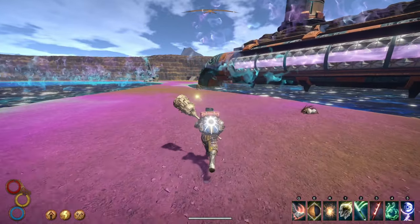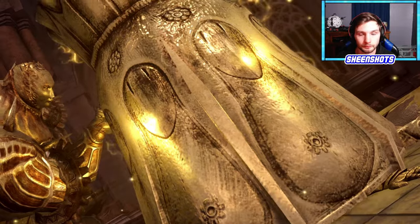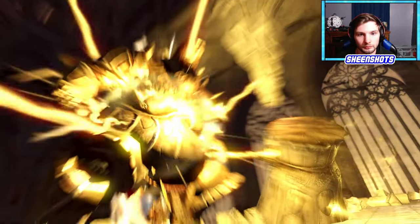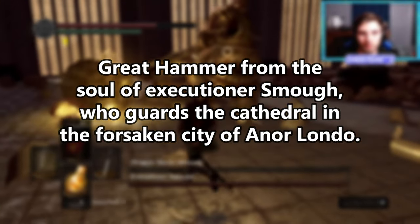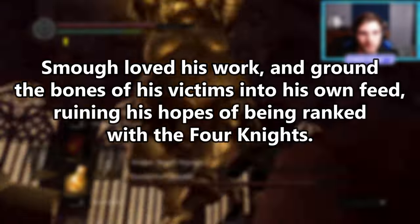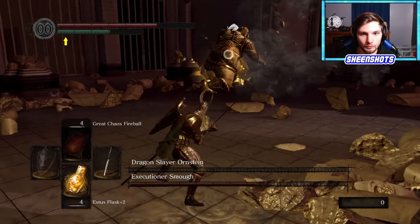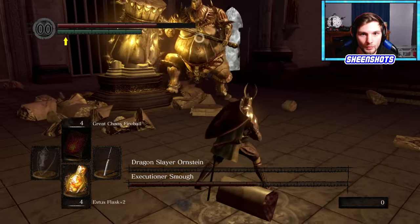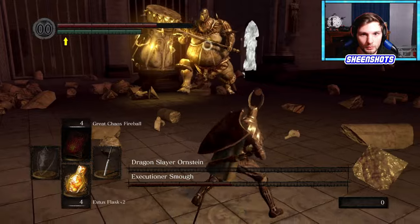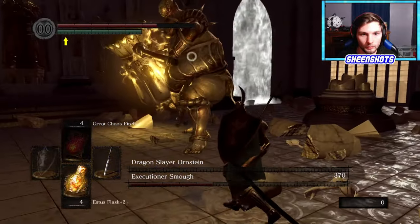Once again, go back to Dark Souls 1 and defeat Smough. This was one boss in a two-boss arena that slapped you around pretty good. He guarded this massive golden castle area and wasn't afraid to flatten you with his large weapon. Craft his weapon after you kill him and you get some interesting lore about this monster: 'Great Hammer from the soul of Executioner Smough, who guards the cathedral in the forsaken city of Anor Londo. Smough loved his work and ground the bones of his victims into his own feed, ruining his hopes of being ranked with the four knights.' The Pillar Great Hammer has 'crushing the bones of invaders before feeding on them.' Smough's hammer has 'ground the bones of his victims into his own feed.' This is a little too obvious to be a coincidence, so it seems the inspiration for the Pillar Great Hammer was to introduce a little easter egg for Dark Souls and create a big boy hammer at the same time.